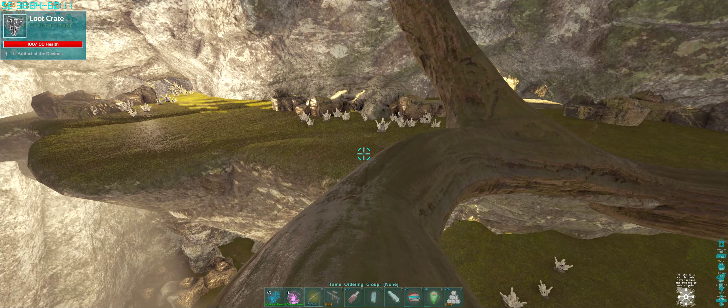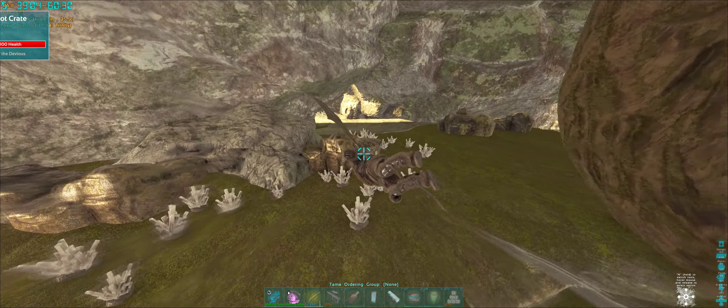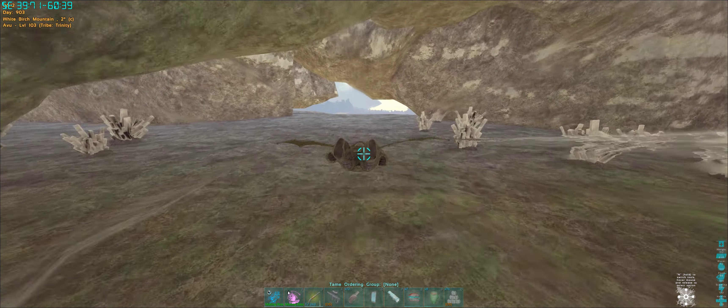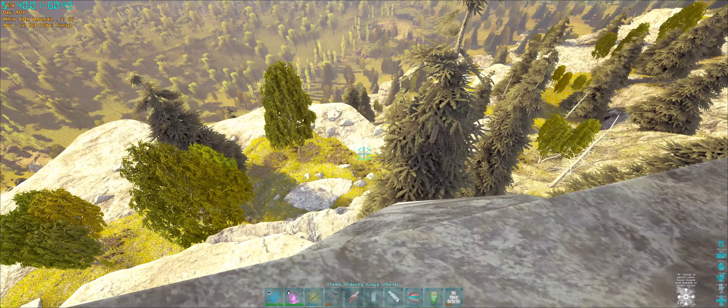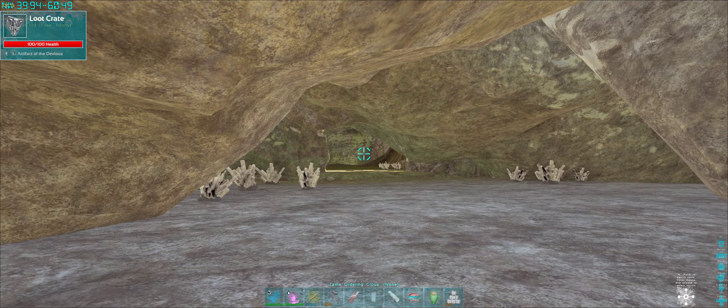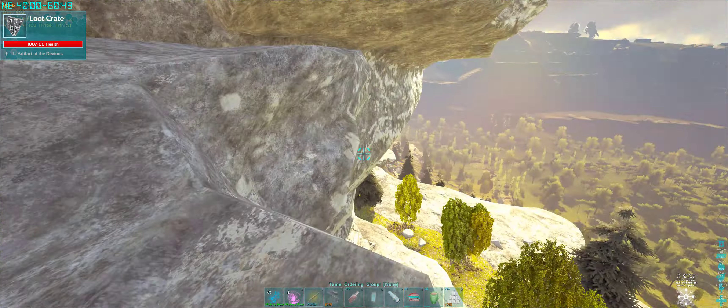The Artifact of the Devious is on the Cabalus map — that's the first artifact I've actually discovered so I'm happy with that. It's an easy one to find, nothing too difficult. You literally just walk into a cave. This is another exit of course, so there are a number of different entrances, and this is obviously the easiest one.